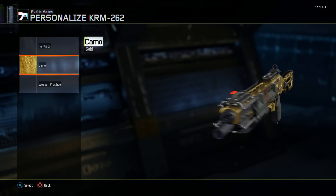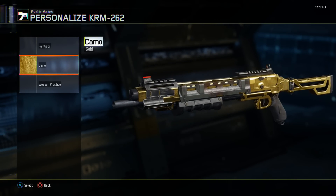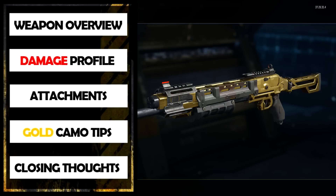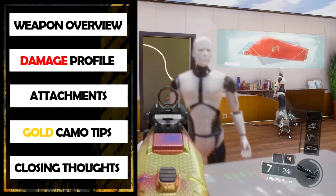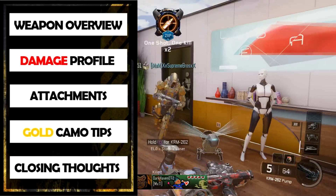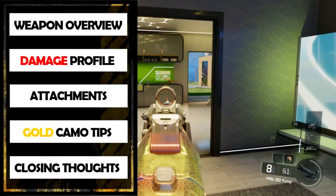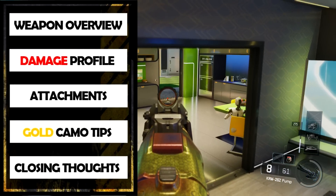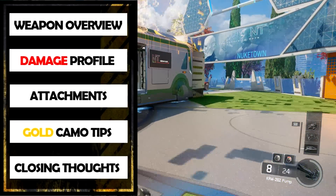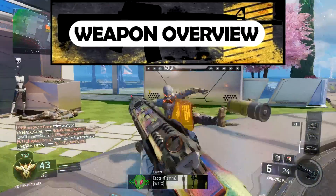What is up guys, Rick Hackes here and this is the gold review for the KRM-262 shotgun in Call of Duty Black Ops 3. In this video we will be covering firstly a general weapon overview, then the damage profile, the best attachments for the KRM, gold camo tips, and lastly my closing thoughts on whether or not this weapon is actually good. Now let's get started with the general weapon overview.